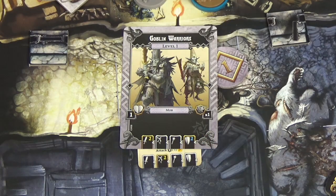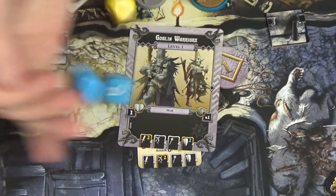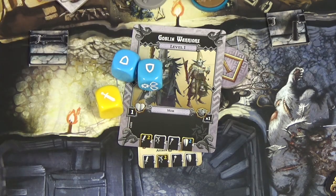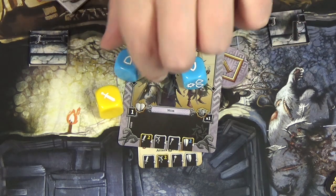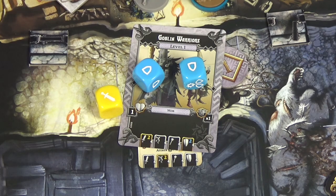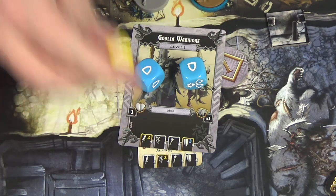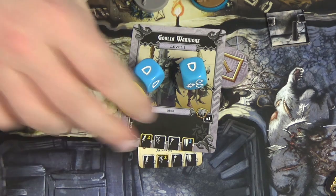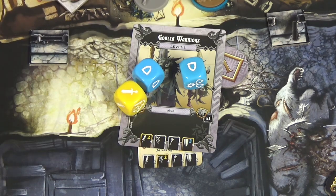For defense the goblin warriors get two blue dice. I roll all the dice and unfortunately they have defended, so we ignore one of their shields - meaning they have one. I'm going to use my re-roll because there is a possibility of me getting two on this, so I re-roll one dice. Unfortunately I didn't, so I failed to do any damage to the goblin warriors. That was my third action point, so it's the end of my actions.